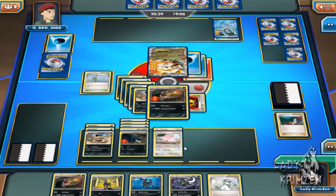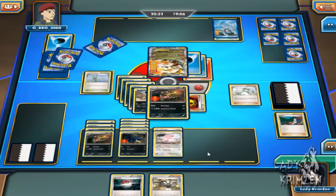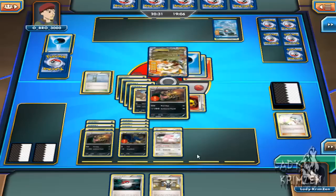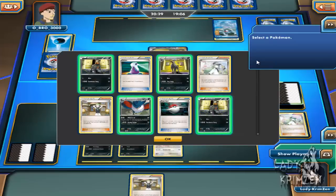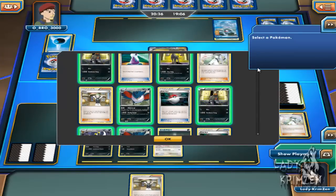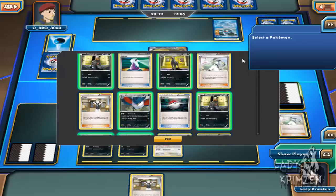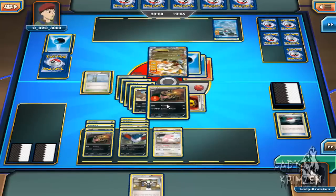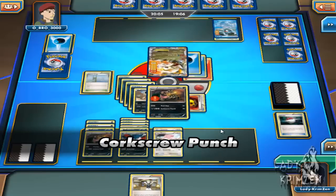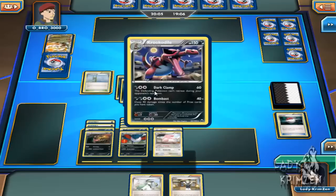I've just got my Krokorok. I'm going to evolve my Sandile into that, follow it up by using N to decrease the size of my hand. I get Silent and Pokeball. I'm going to use the Pokeball and try to get Krookodile — yes, I get the heads! So I can either go Honchkrow or Krookodile depending on what I've got. Krookodile is in my prize pool though, so I'm going Honchkrow as backup in case Krokorok gets knocked out. White Kyrem goes down to that move, and that is GG.